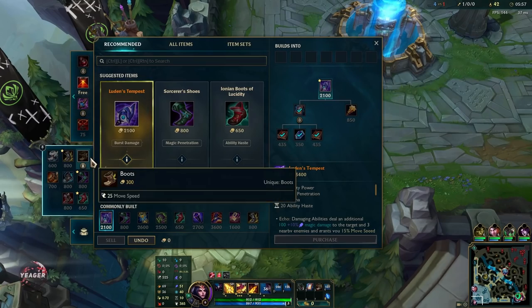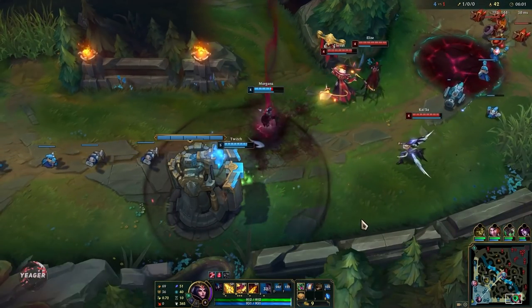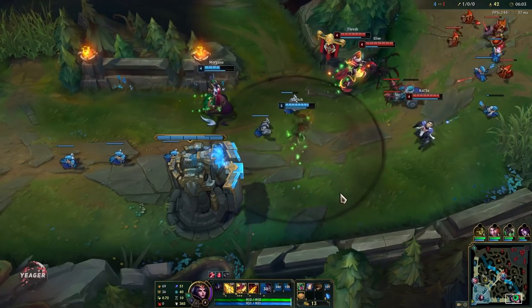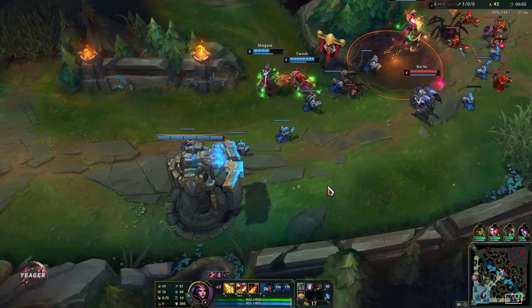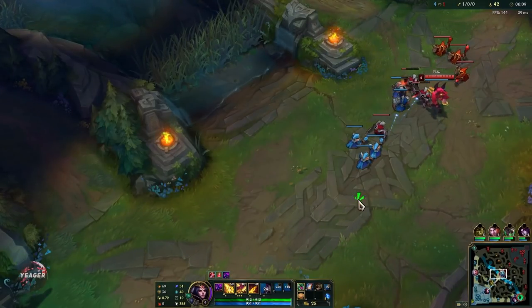Normally when I base I would get a dark seal and a lost chapter, but because I have so much gold it is better to just get the lost chapter. You get a lot of mana regen and all the stats you need for the laning phase, so it is very good to have early on.